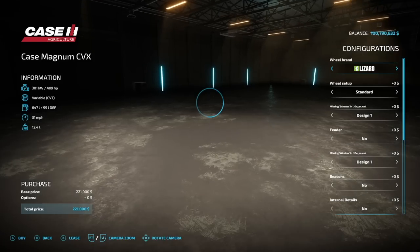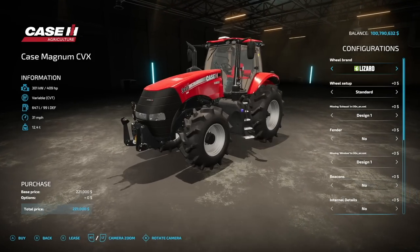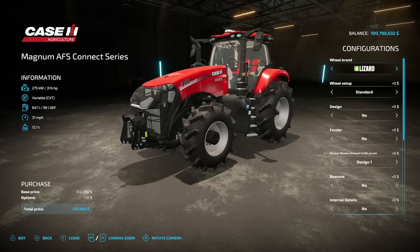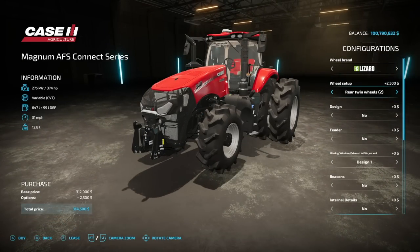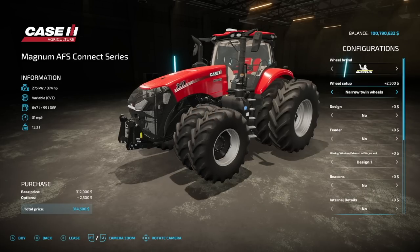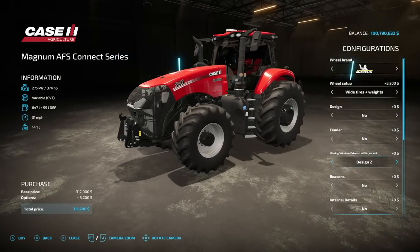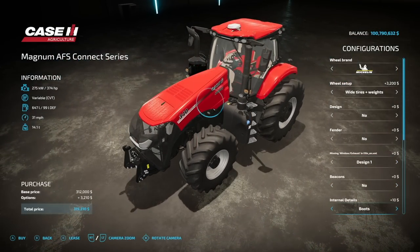Next up from GNFS we've got their Case Magnum series tractors — two versions: a CVX and an AFS Connect series, both with variable transmission. Starting with the AFS Connect: tire options include Lizard, Michelin, Trelleborg, Continental, and Reifen tires. EU and US fender designs, beacon options yes or no, missing window exhaust option name, and internal decals including carpet and boots.